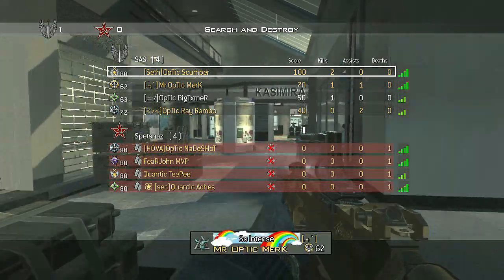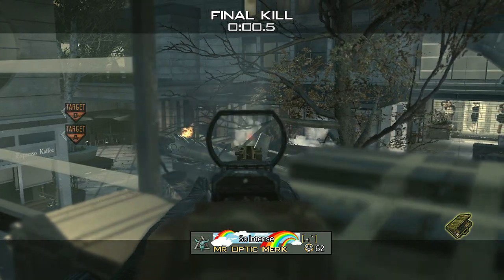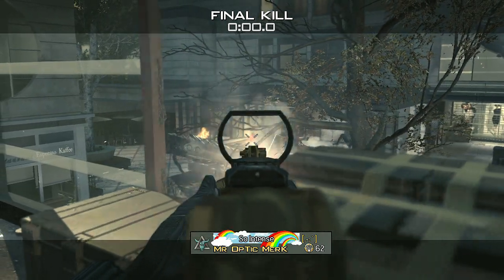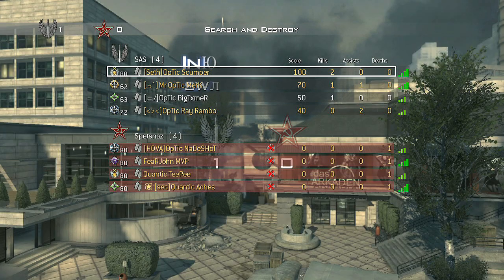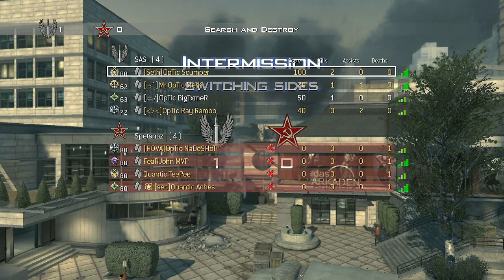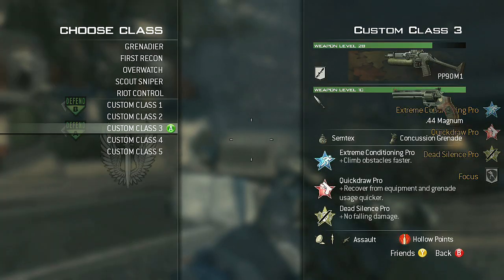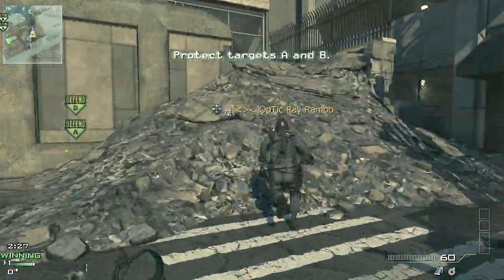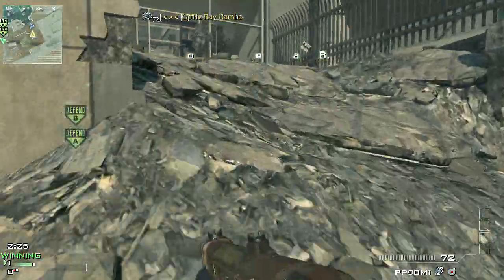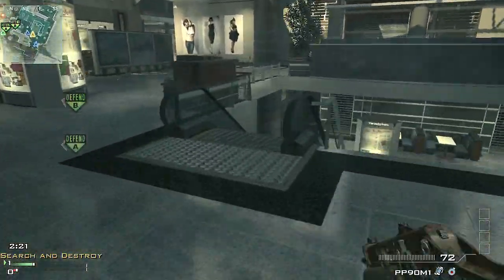Let's start off with the perks that are usually used. In competitive you're usually seeing extreme conditioning in the first slot, quick draw pro in the second slot, and dead silence pro in the third slot. Sometimes in SND, scavenger will get swapped out for extreme conditioning because people like to spray through walls with impact when they have an ACR, giving them 180 bullets so they can just keep shooting.